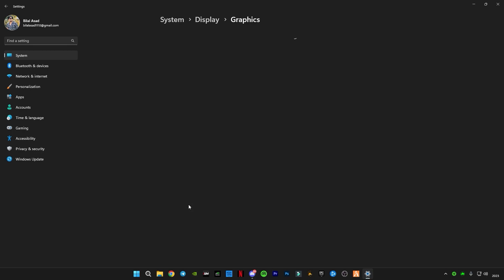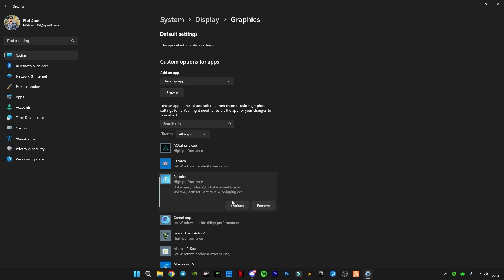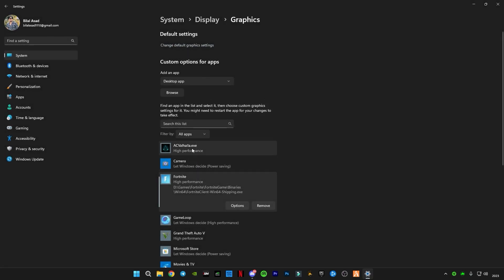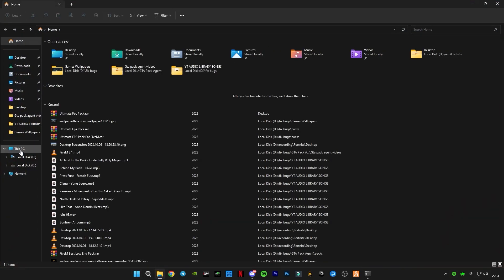Go back, then click on Graphics. Select Fortnite, click on Options, select High Performance, and click Save. Now go back.